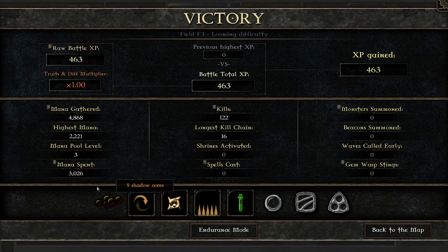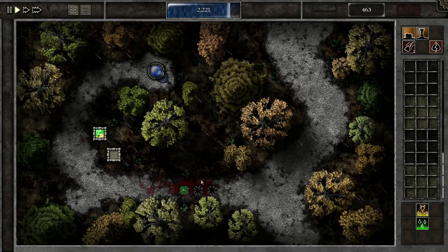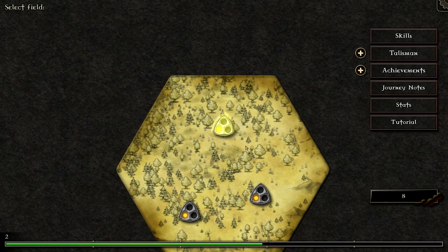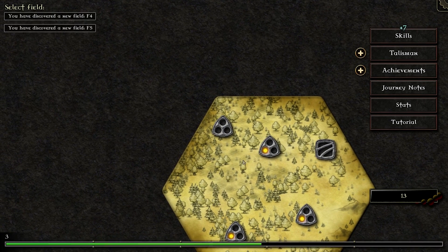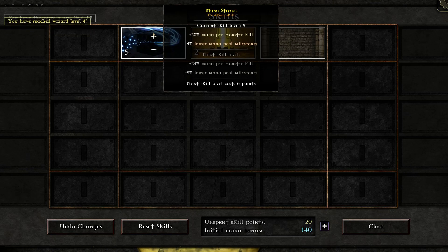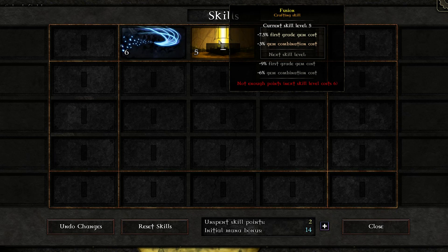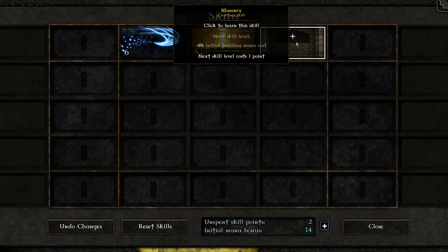There we go — lots of achievements, some shadow cores, a talisman fragment, and two tokens. We gained a level so we can increase our skill levels so the secondary steps up to 8%. This is just for building costs, and right now we're avoiding building as much as we can because buildings cost a lot of initial mana that's better spent on gems.